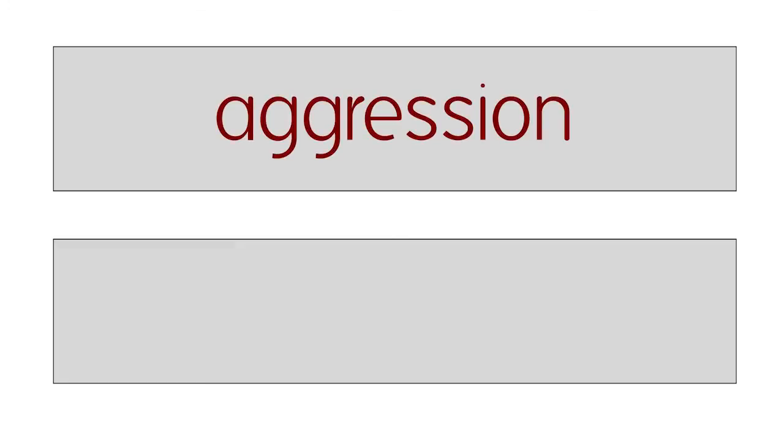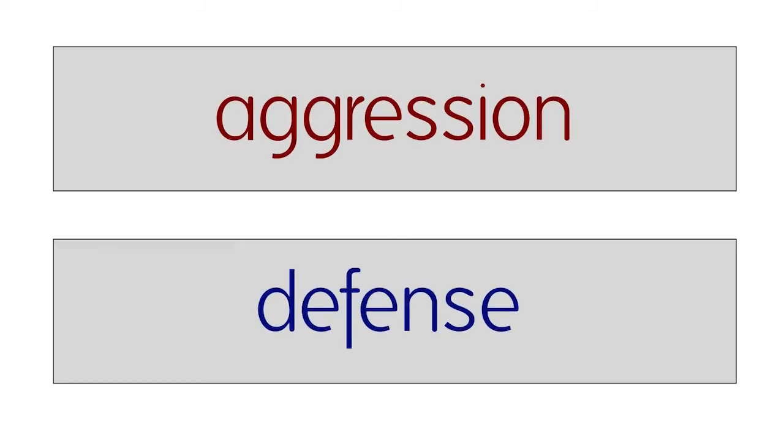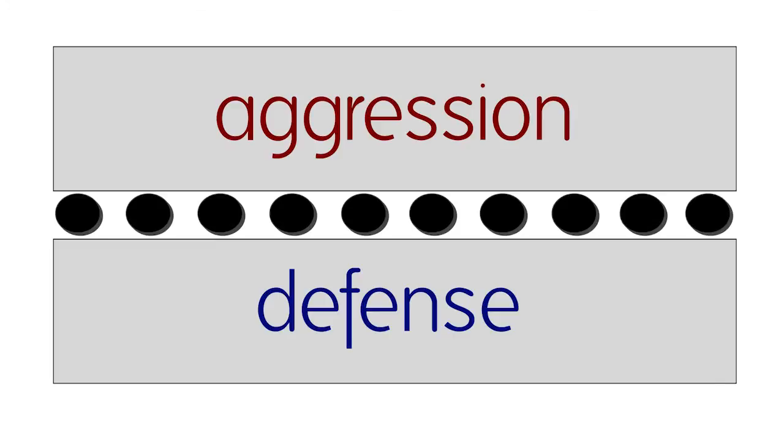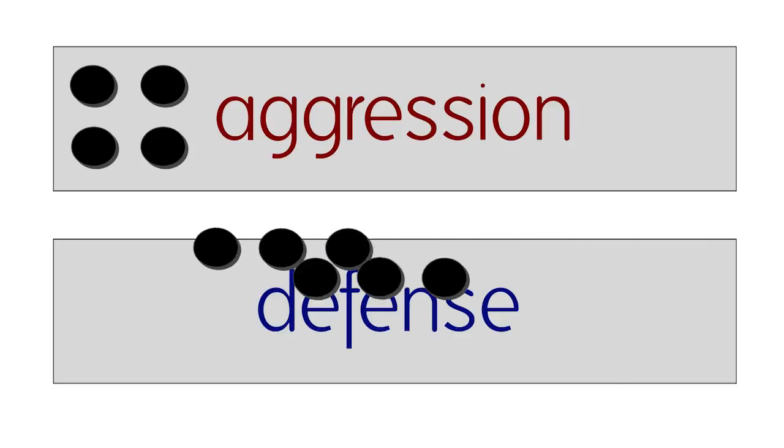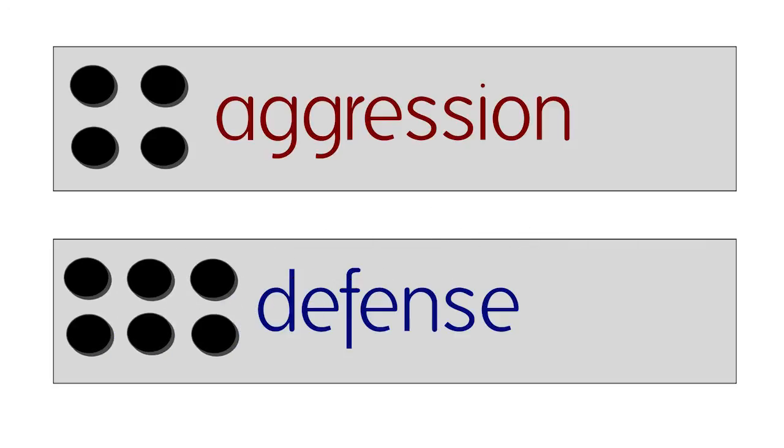Each player takes ten tokens, whether they are playing a character or the threats. Each player will have two areas in front of them — which you can represent with index cards or pieces of paper if you'd like. One represents aggression, the other represents defense. Each player then divides their ten tokens among those two groups: it could be six in one, four in the other, five and five, however you like.